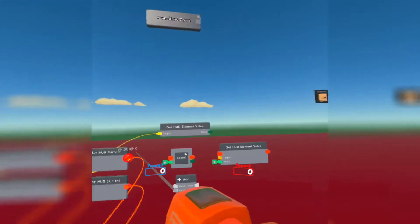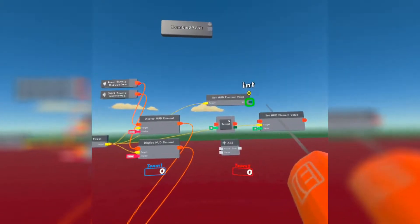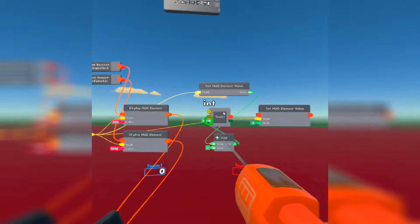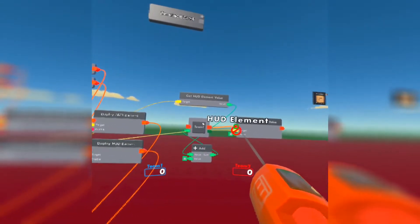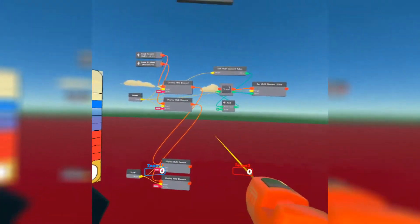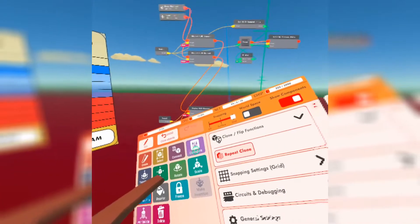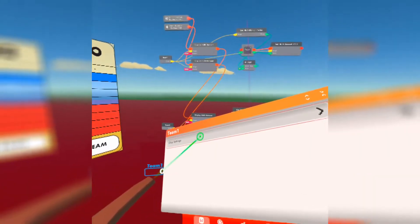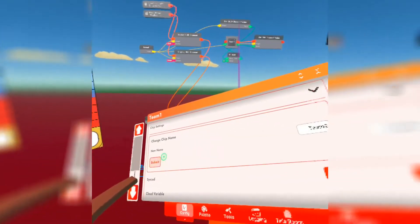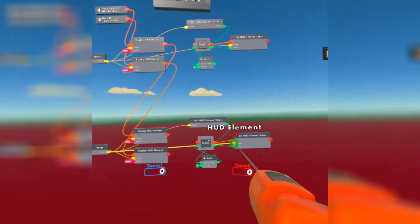We're going to connect the HUD element value to both chips. We get the current HUD element value — which is zero — place it at the top of the add chip. We're going to add one each time the int variable is activated. After it activates, it adds one and sets the HUD element. Then copy all this down for team two, so the score values are separate.